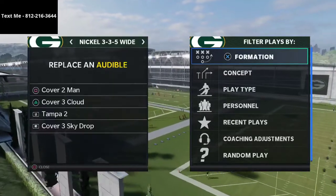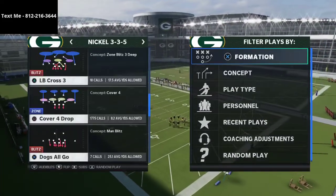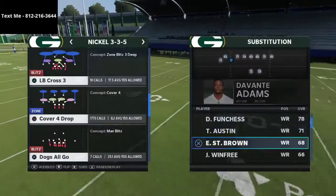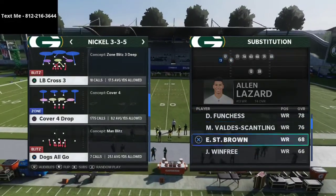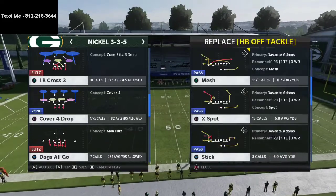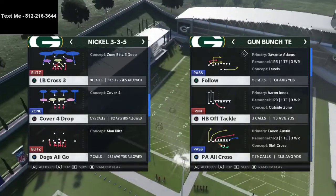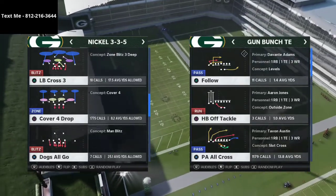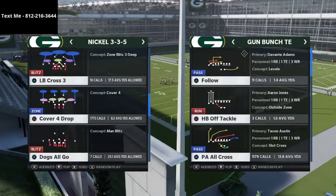So I wanted to talk today about the bunch tied in — specifically a route combination that I think you're going to absolutely love. It creates an element of a flood concept on the right side of the formation, and also on the opposite side. I'm really going to talk about two plays in particular. One thing I love about the bunch tied in is the simplicity of the offense allows you to have a really effective counter power meta type of setup.